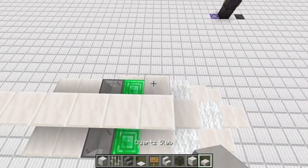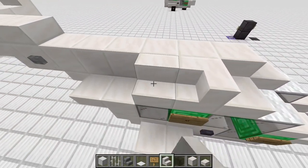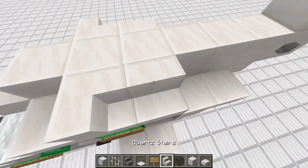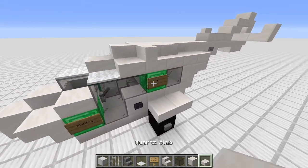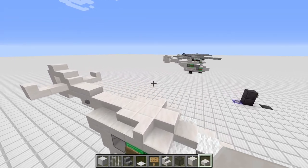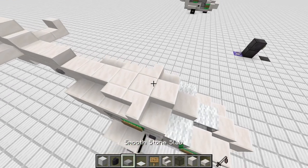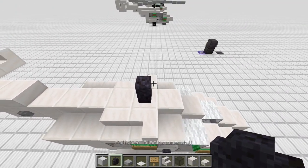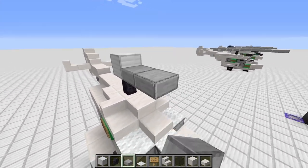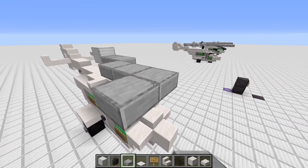Now we can choose to build here two quartz slabs, a quartz stair facing this direction, a quartz stair in that direction, two quartz slabs, then mirror it on the other side — two. That's basically our helicopter design, it's already finished. The last thing we want to add is the main rotor — just place a polished blackstone wall with an iron block on top.